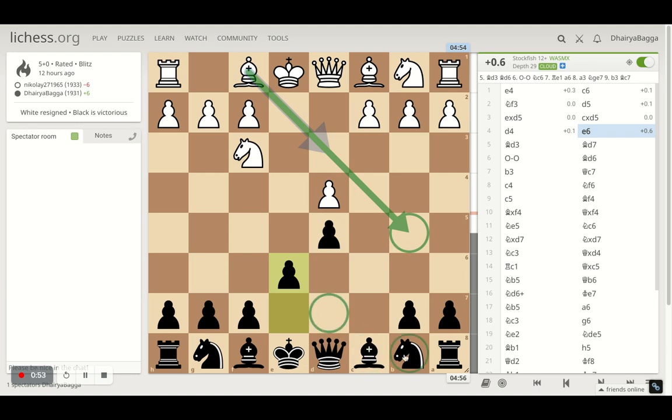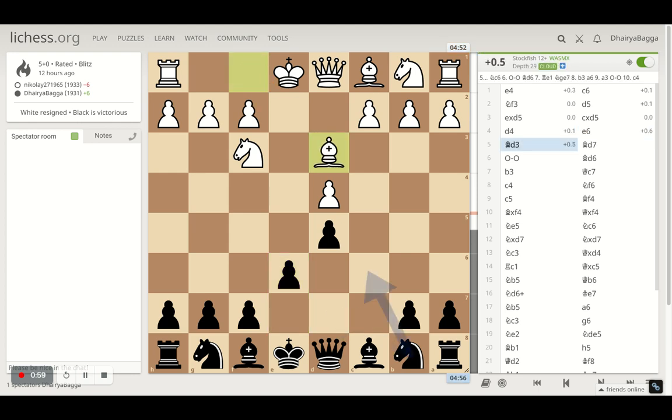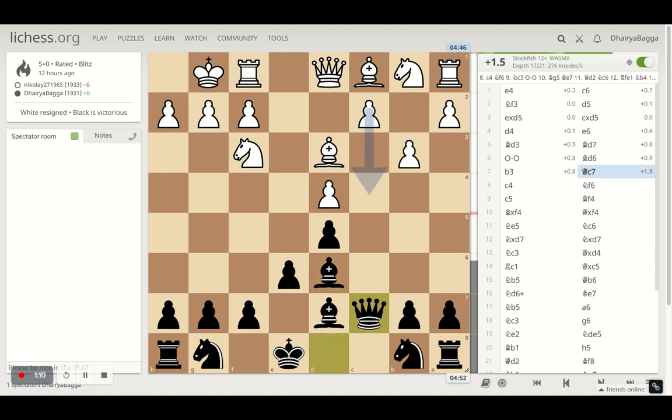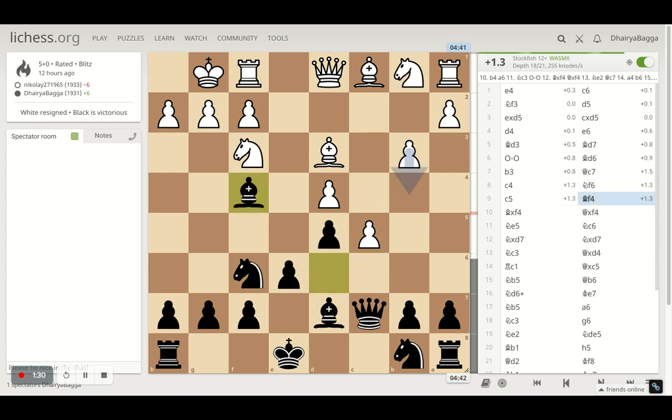I can place my bishop comfortably — there's no pinning of knights happening, so I feel pretty comfortable with this. After bishop d3, I went with bishop d7, then opponent castles. I developed the dark square bishop onto d6. Opponent plays b3, and now queen c7 — the battery is lined up towards the kingside. Opponent goes with c4, aggressive move. If I don't take, my bishop would be pushed backwards, but I allowed that, developing my knight onto f6.